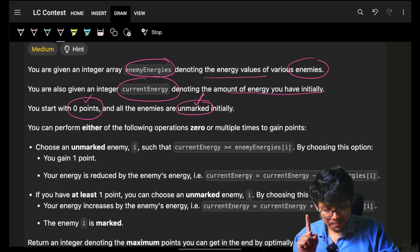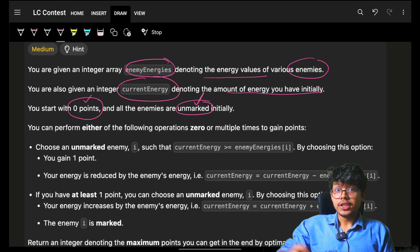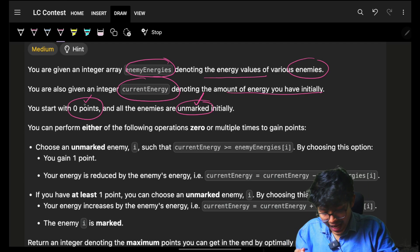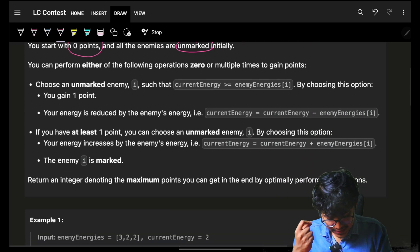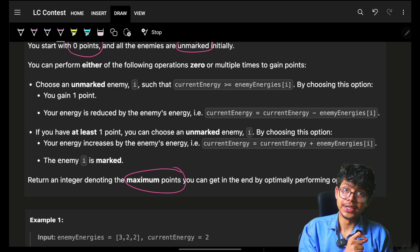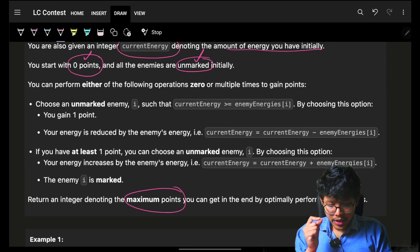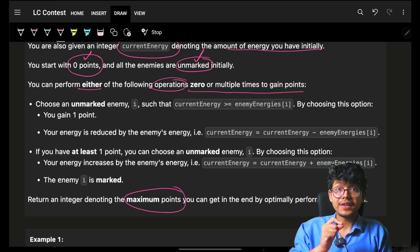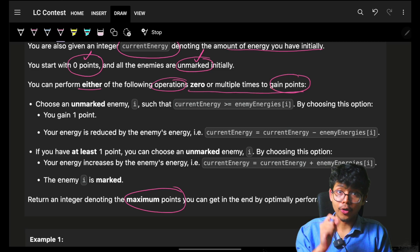You have to make sure that ultimately you can choose some enemy — considering it is not marked — and you have to maximize your number of points. You can perform either of the following two operations any number of times.